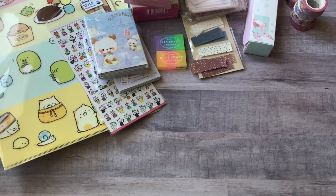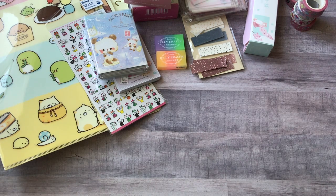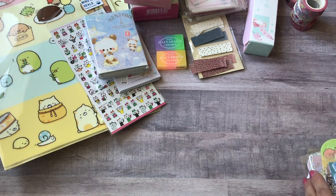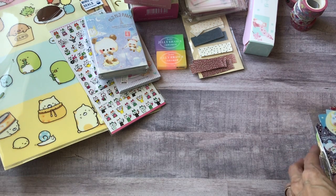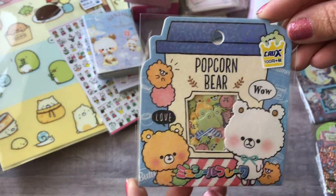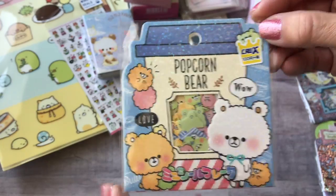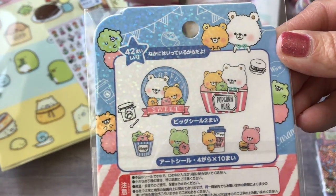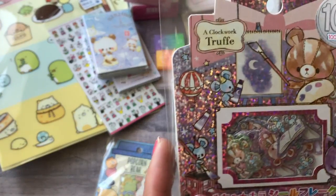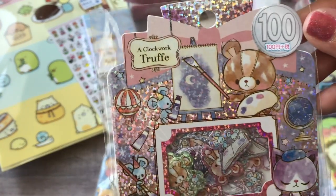Finally, I got some sticker flakes from an online shop called Kawaii Ya — spelled Y-A. They had a really good deal going on; these were about $1.20 a pack. I got the Popcorn Bear with all those cute little designs, and then one called Clockwork Truffle which has some bears.